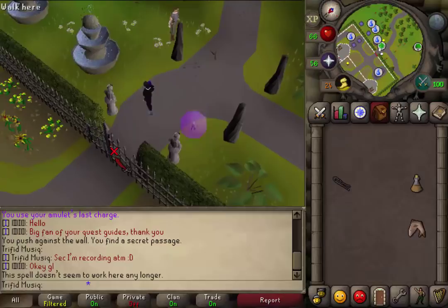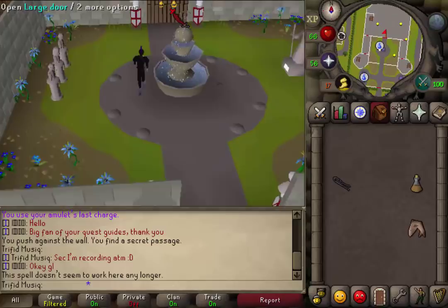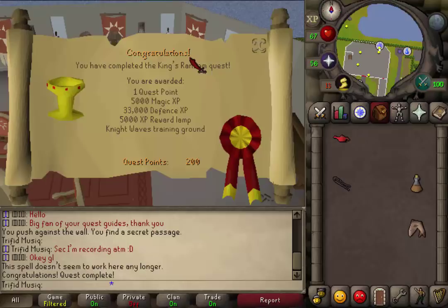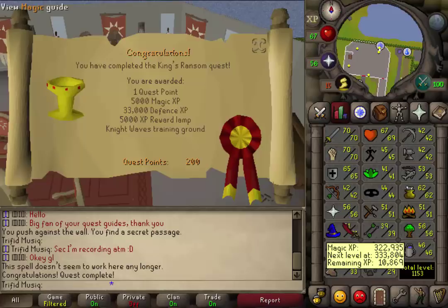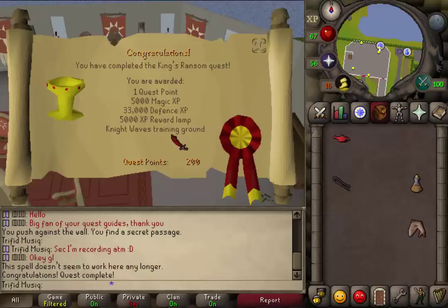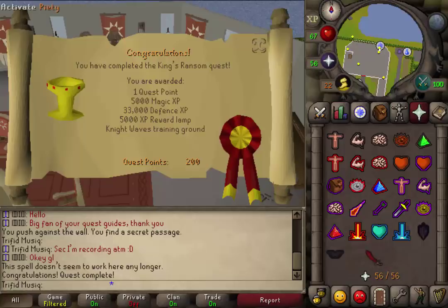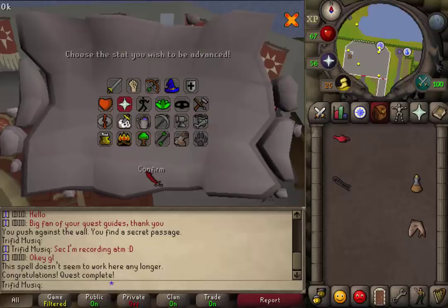Teleport yourself to Camelot. The gate should now be unlocked — go north and talk to King Arthur at his usual spot. This is the quest completed! Congratulations, you have completed King's Ransom. You are awarded one quest point, 5,000 Magic XP, 33,000 Defence XP, and an XP lamp giving 5,000 experience in any skill above level 50. You now also have access to the Nightwave's training ground, which unlocks the Chivalry and Piety prayers — though this mini-quest will be covered in a separate video.